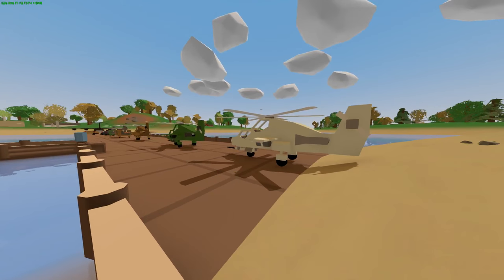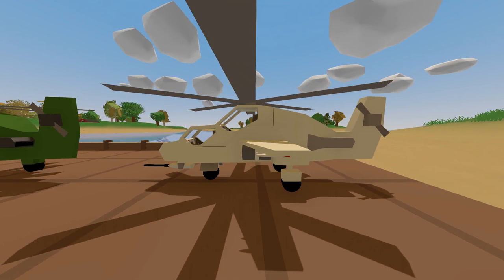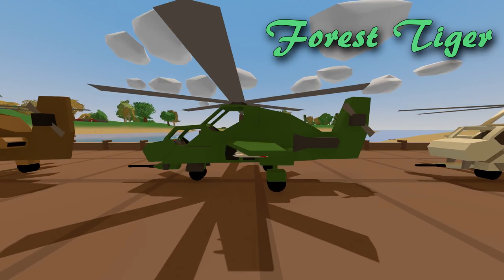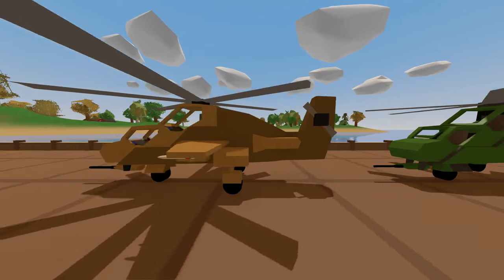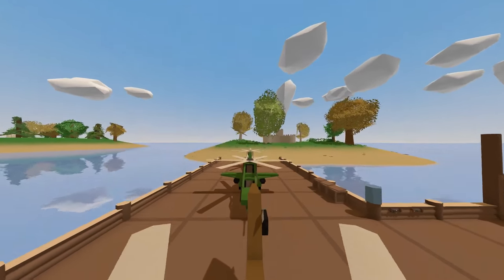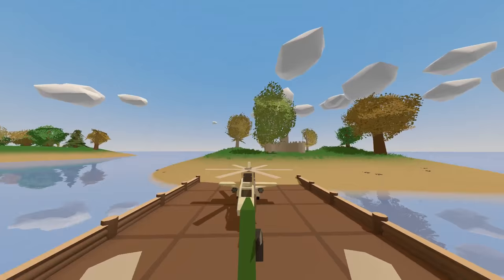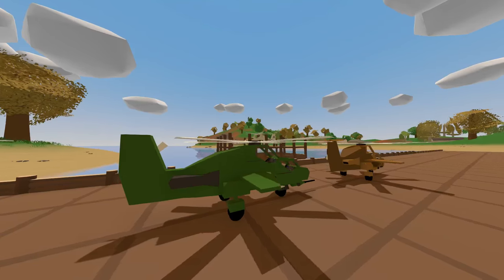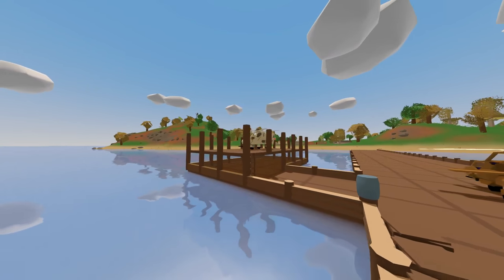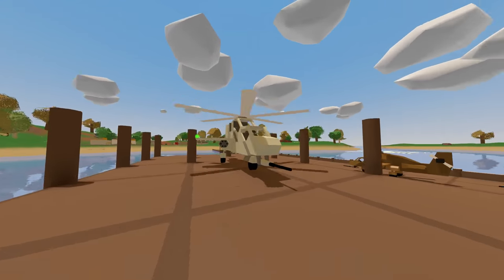The first three helicopters are called the Tigers. The first is the Arctic Tiger with an ID of 1600, the second is the Forest Tiger with an ID of 1601, and the third is the Desert Tiger with an ID of 1602. One thing I really like about all three is that they have a two-tiered level — the passenger sits above the pilot. If you want to see the details, just go ahead and download the mod.